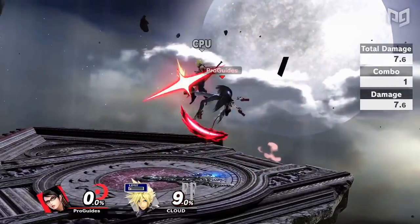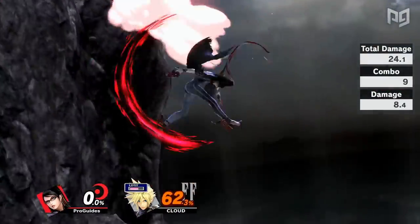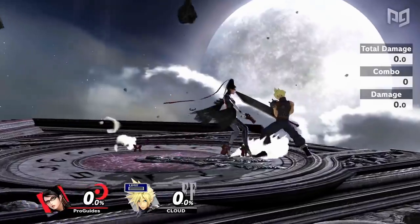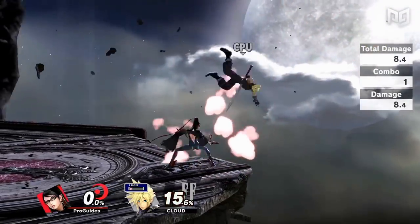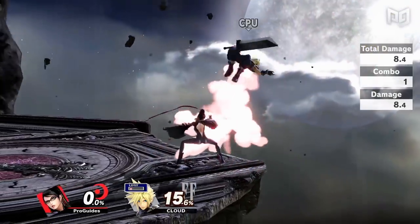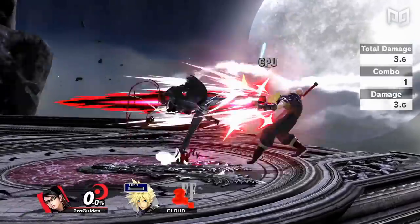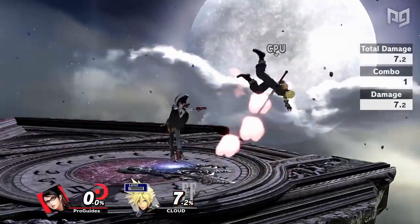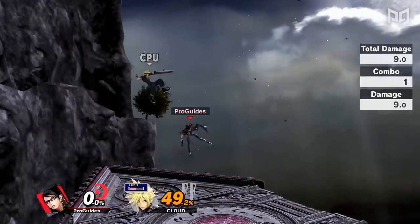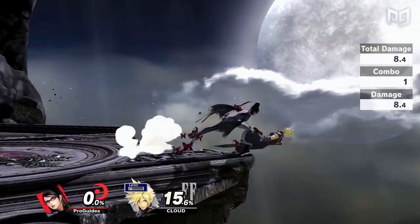Nerfed or not, Bayonetta is still designed as a combo character. Her normals and specials are almost all intentionally designed to connect into one another so she can execute flashy extended combos. She has one move with no combo potential and no special uses — her forward tilt doesn't even combo into the second or third hits consistently, let alone anything else, and its slow startup and laggy cooldown make it even worse. If her opponent is in forward tilt range, Bayonetta can get more reward from so many other options such as up B, side B, down tilt, and up tilt, so there's never any reason to intentionally go for a forward tilt.